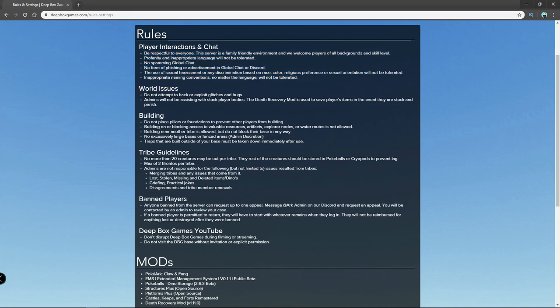World issues: no glitching. Mainly, admins will not be assisting with stuck players' bodies. There is a death recovery mod in here — those are the gravestones we talked about at the beginning. That is going to be how you get your body back and all of your stuff. So we won't be helping out if your body gets stuck or if you tried getting into another person's base and got stuck there — you're going to have to kill yourself somehow, then you can respawn back at your gravestone. Make sure you put a gravestone up. For building, don't do the pillars and foundations everywhere to try to claim land. Find a good plot of land that you like, build on it, and just keep going.